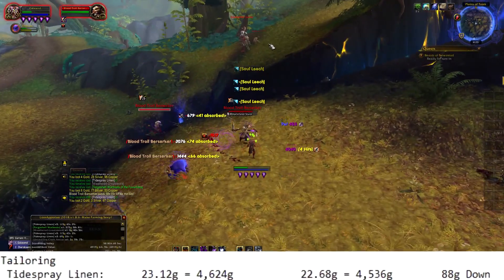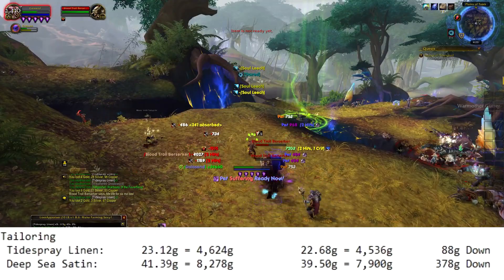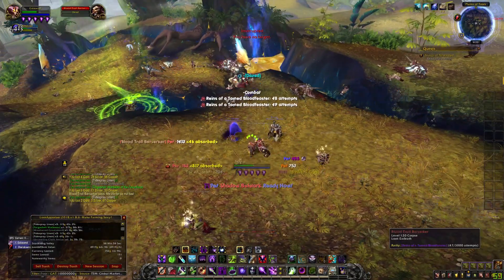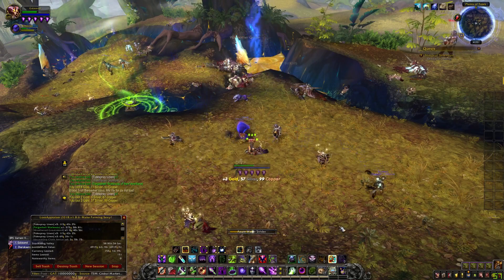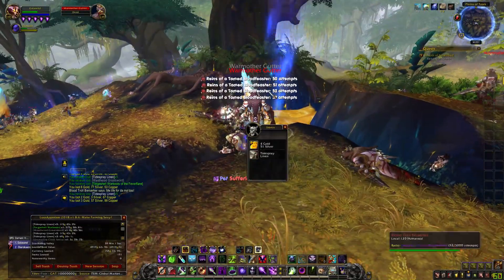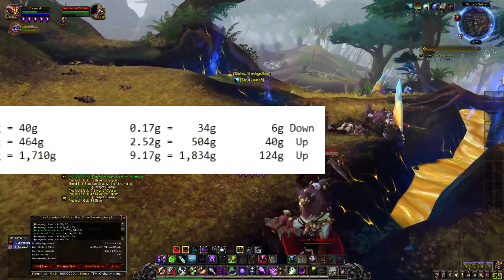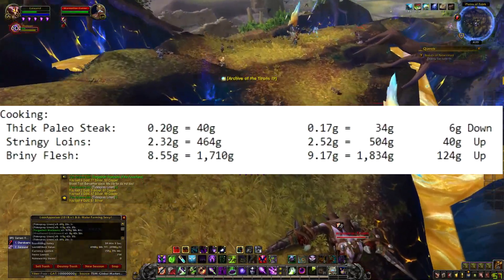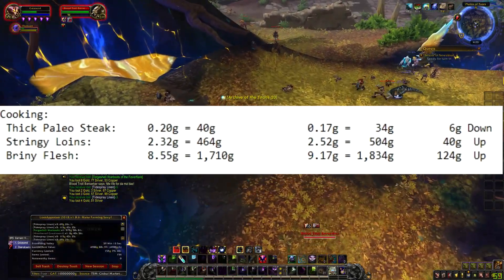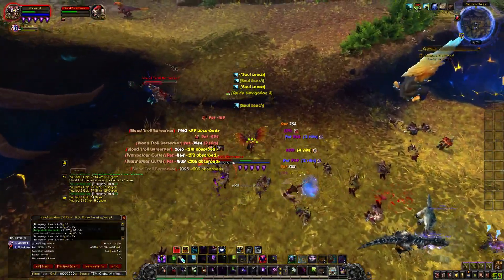Tailoring: Tide Spray Linen is 88 gold down. Deep Sea Satin is 378 gold down — we saw this coming, they're just so easy to farm. Check out my Visual Hill farm, which never got nerfed — it's one of the best spots to get Tide Spray. Cooking: Thick Steaks is 6 gold down. Stringy Loins is 40 gold up. Briny Flesh is 124 gold up. That ends the gathering section.